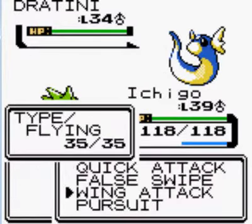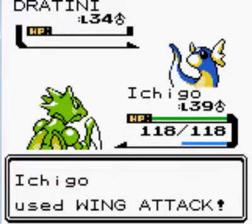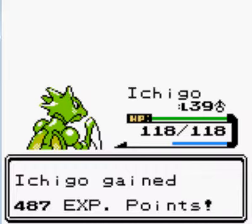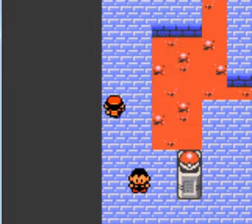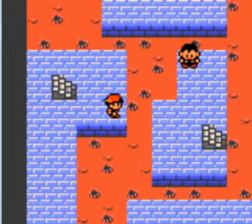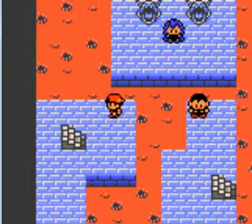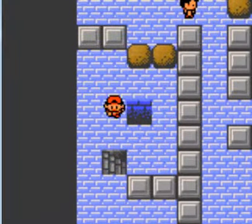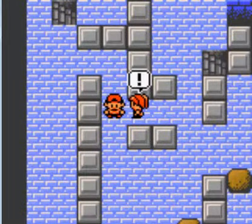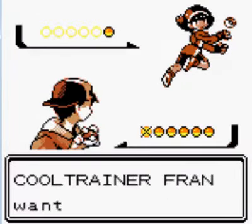I'm gonna avoid trying to use Hitsugaya because he's weak to fire-type moves. As you can see, the gimmick of this gym is that it's sectioned off by lava, so we can't go jumping into lava and swim past. What we're gonna have to do is come up here and drop these boulders down the holes. We have to go through all the trainers in order to drop all the boulders down and also get to Claire.